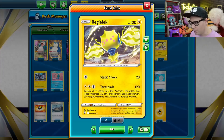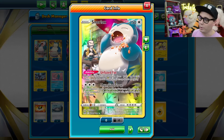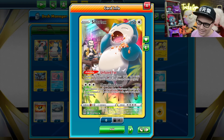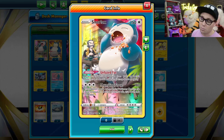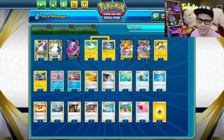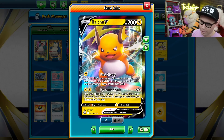Zekrom goes really well with Regieleki from Evolving Skies and its Terraspark Attack, which does 120 damage and 40 damage to two of your opponent's benched Pokemon. It also pairs well with Snorlax and its Thumping Snore Attack, which does 180 damage. By throwing these single-prized Pokemon at your opponent and paralyzing them, you can put them in some really compromising situations. If you ever want to take some big one-hit KOs, Raikou V and Raichu V can both do that.